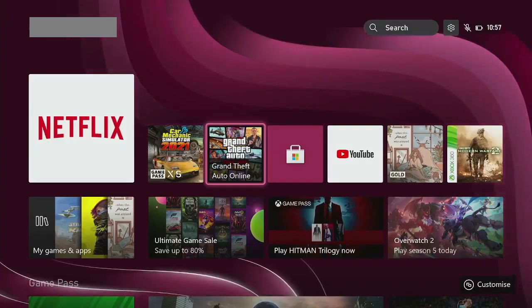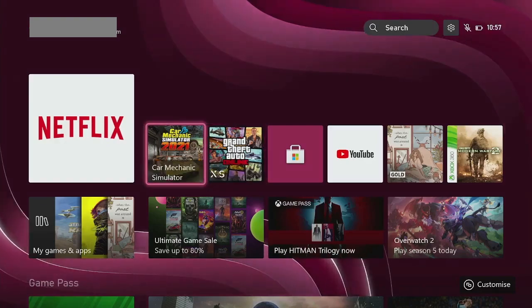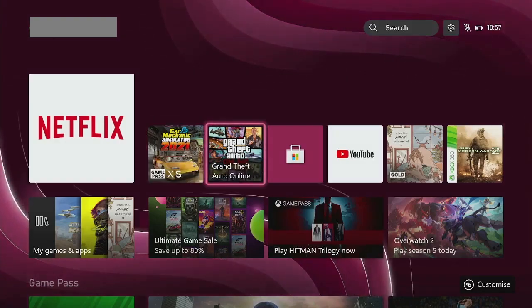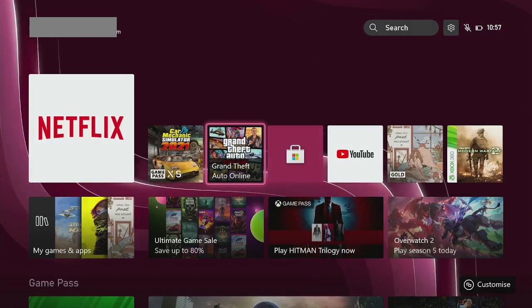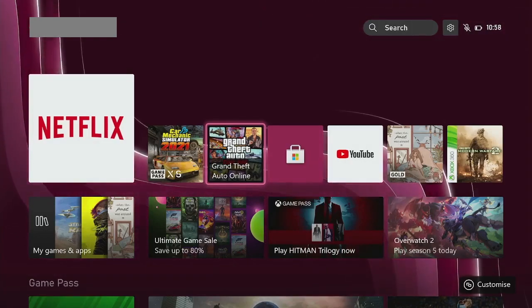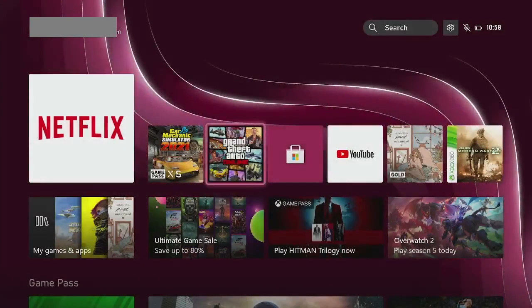Today we're going to be taking a look at how you can check your time played on a game on your Xbox. It's pretty simple. All you want to do is find the game that you want — here we're going to have a look at Grand Theft Auto Online. All you do is press the button that's like start, or three lines. Once you pull this menu up, you want to click Game Card.